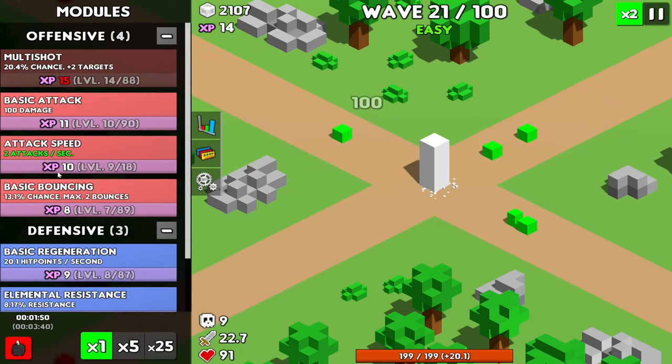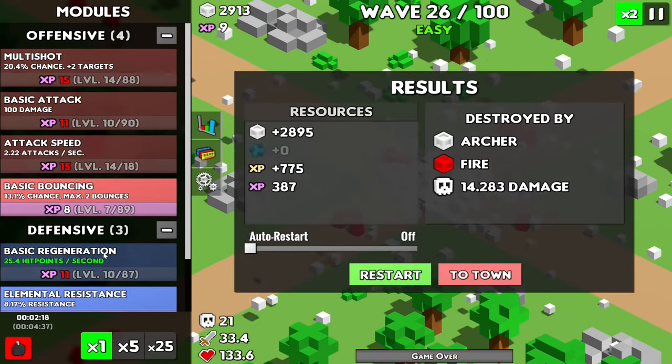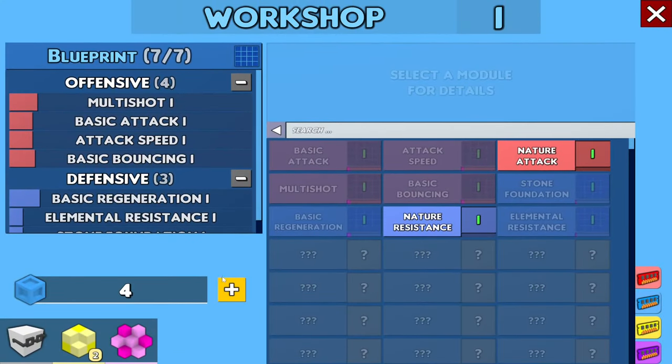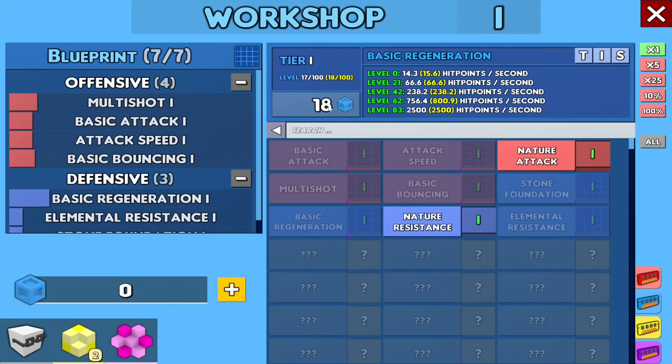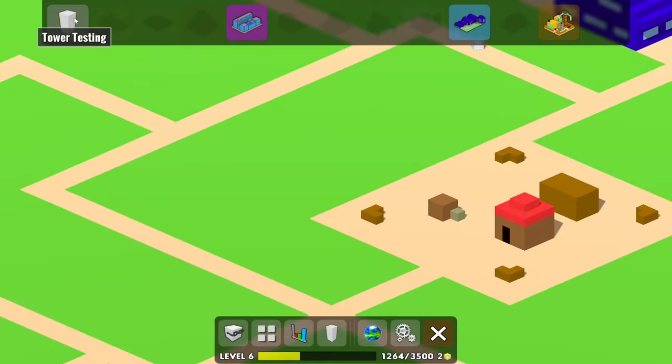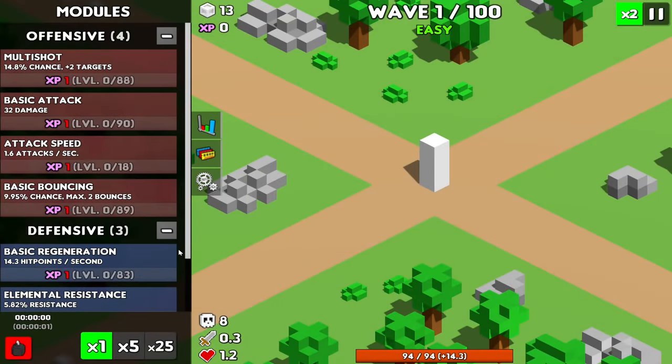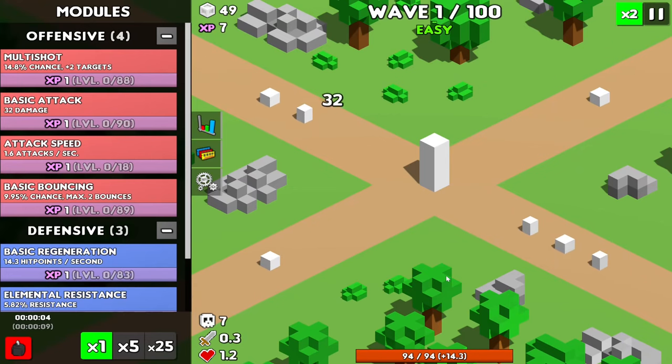Walking into wave 20, and there goes the boss. I pretty much forgot about the regeneration thanks to the multi-shot. Let's put all the blue points into regeneration this time around — there goes all our money. Now we start out with 14.3 hit points per second. Let's see how this plays out in the simulation. Yep, we definitely start out with 14.3 hit points per second — and that's pretty good.